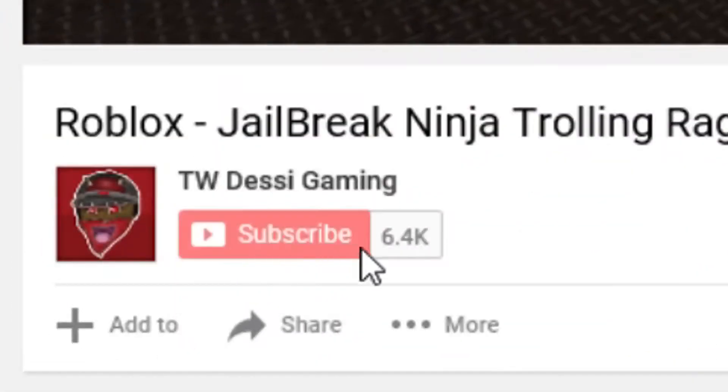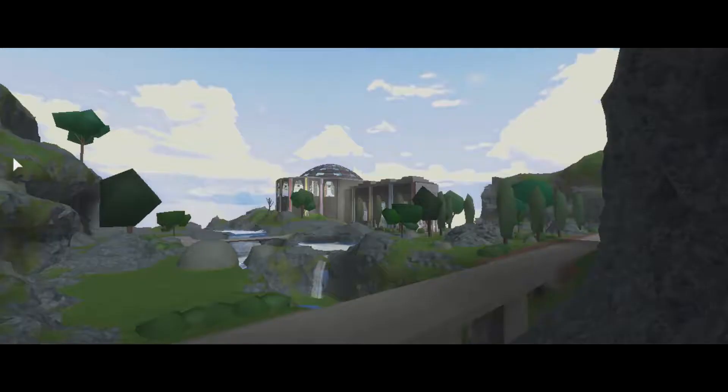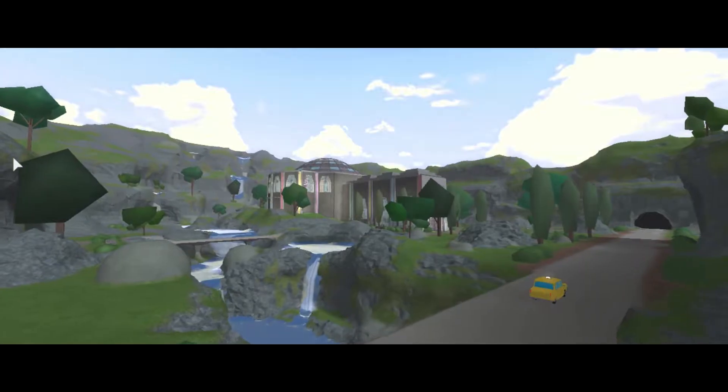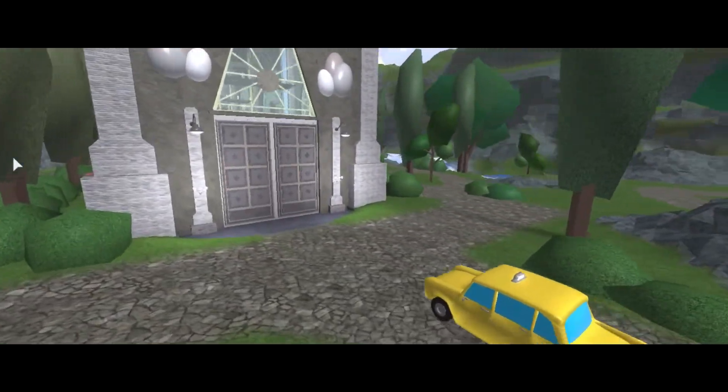Shout out to the notification gang. If you're new, drop that subscribe, hit that bell, drop the notifications on the channel. What is up guys, it's your boy TW Desi here, and today I'm going to be showing you guys how to get the inkwell egg, the teapot egg, and the yoker egg.